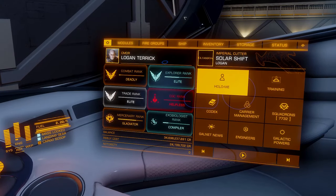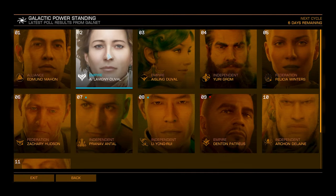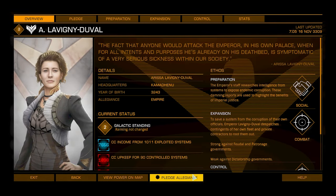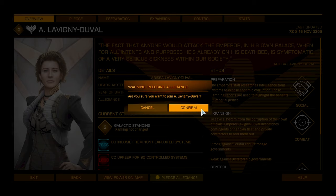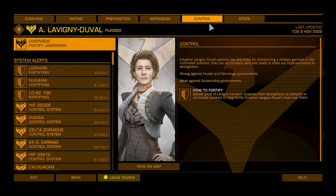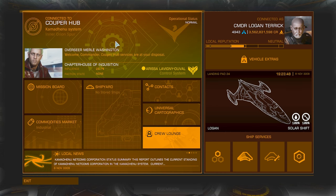What I did was go into the Galactic Powers section in your right hand HUD panel, select the Empire Power Arissa Lavigny-Duval and pledge allegiance to them. Once that's done, if you look in the control section of the powers screen, it will tell you what you need to do to earn merits supporting their control systems. I need to deliver garrison supplies to one of their control systems. You can collect these from contacts in the power's capital system, Kamadenu.